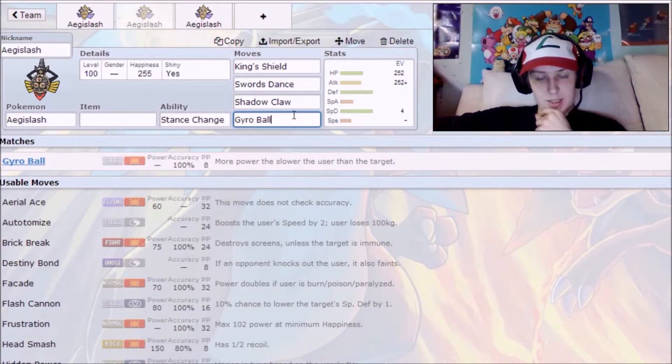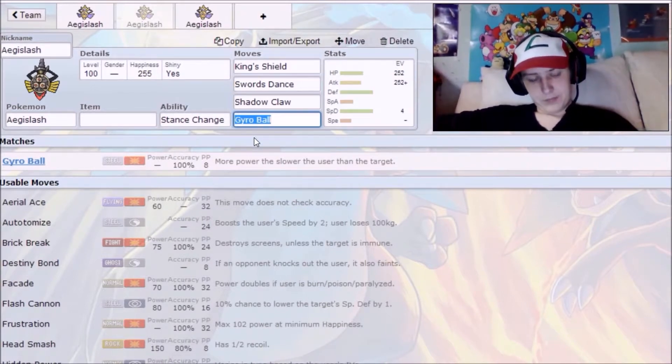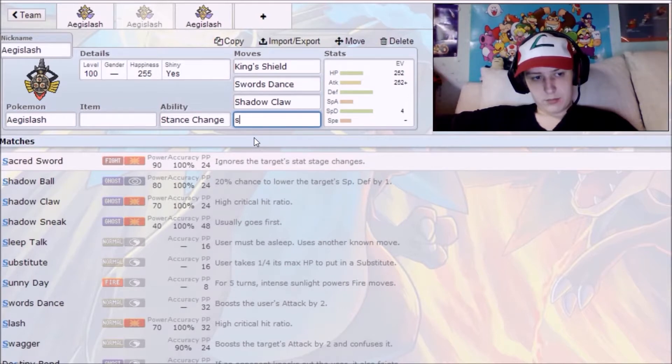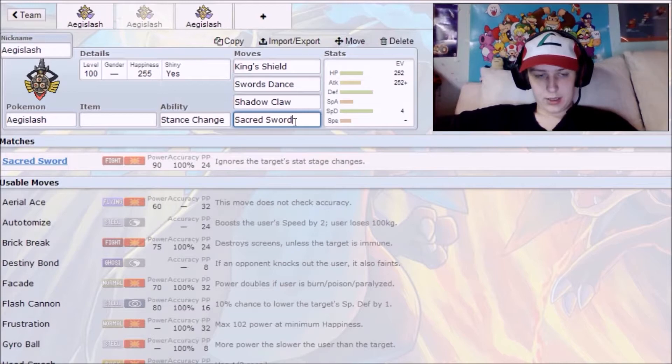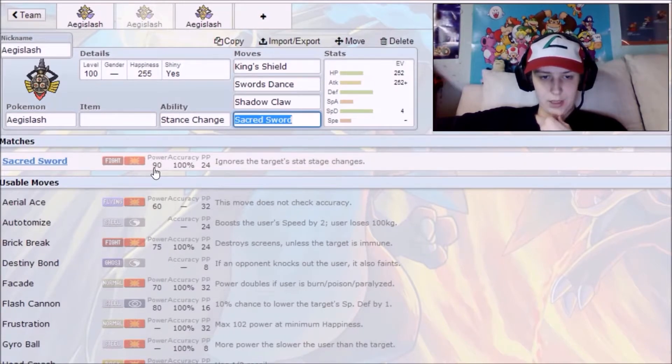Gyro Ball is definitely an option and will do tons of damage to fast opponents. You just won't bother using it against something super slow because it won't do much damage. Other options in this slot include Sacred Sword, which I already explained — great coverage move, physical, ignores stat changes. Shadow Sneak is also an option, though normally you'd see Shadow Sneak take the place of Shadow Claw and keep something like Sacred Sword in the other slot.